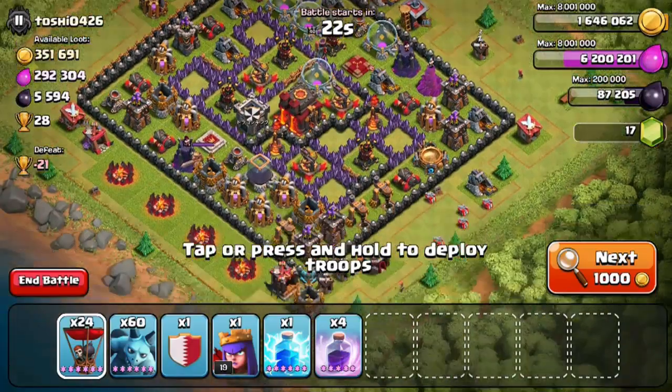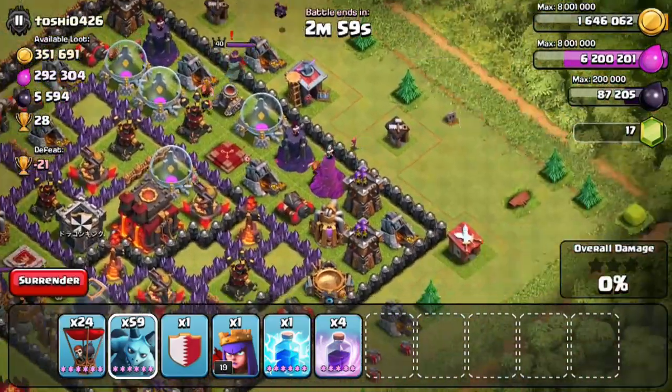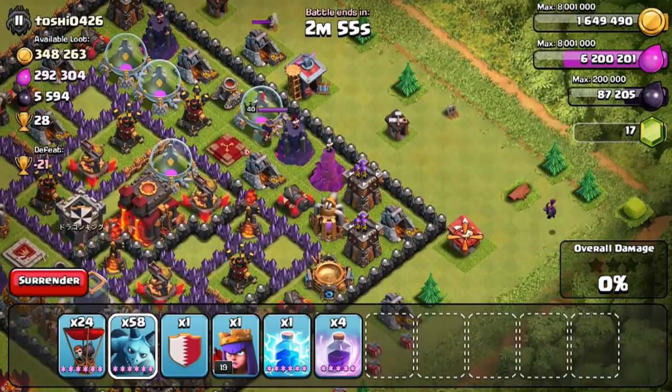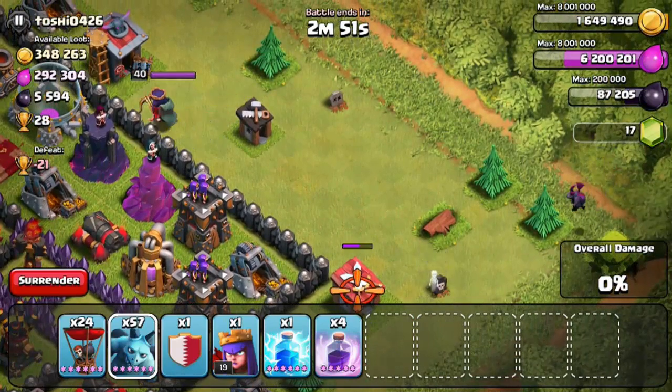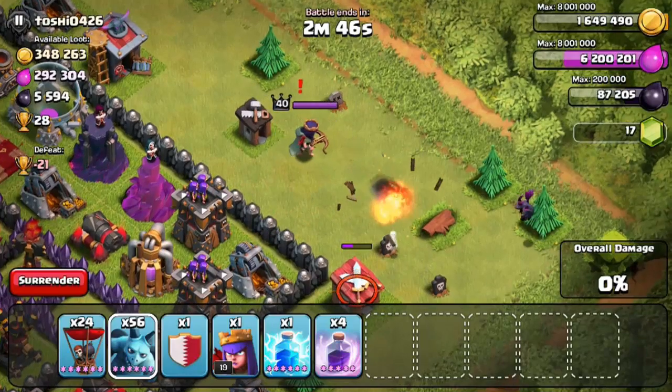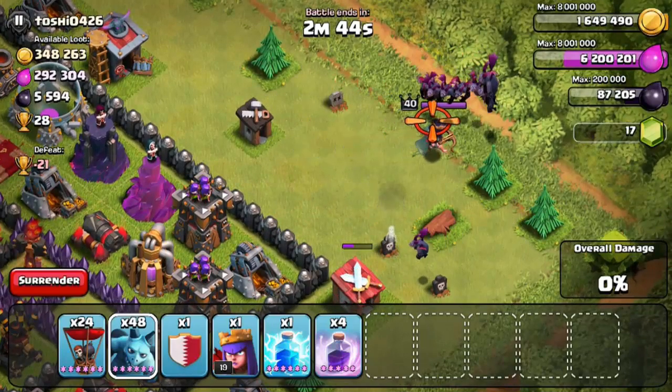This base looks pretty good — lots of gold, lots of Dark Elixir, exactly what I wanted. I'm not sure if I can one-star the place but I'm gonna try. First, let's get this Archer Queen out — she's level 40. Before, it would take like 15 or 16 minions to get her out; let's see how many it takes now.